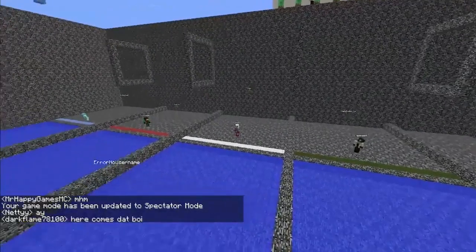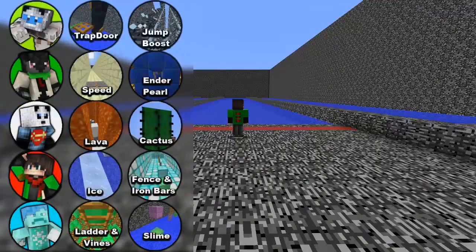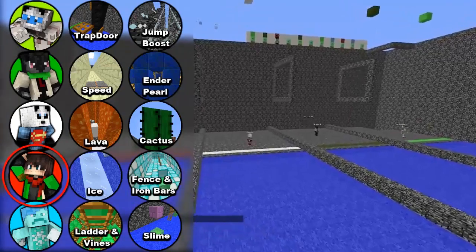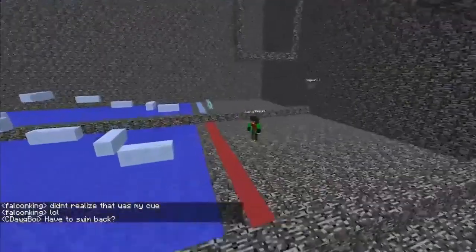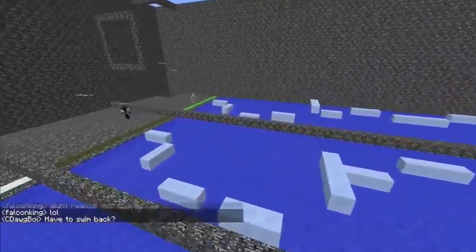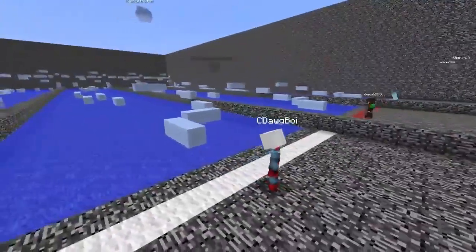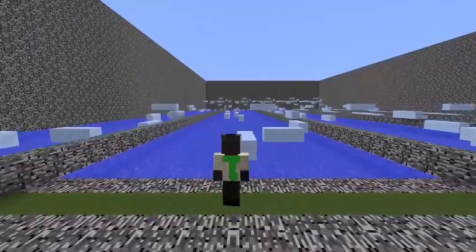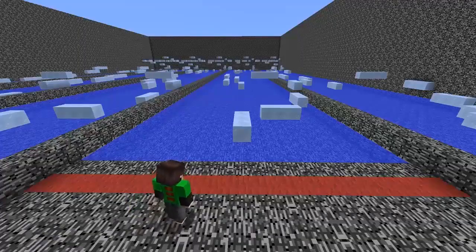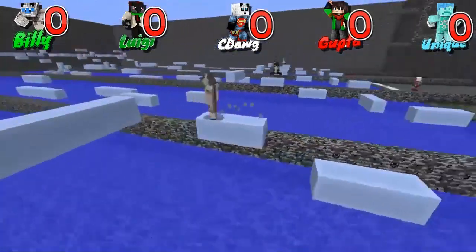Welcome to Parkour Roulette! Off screen, the remaining players selected their courses, shown on screen now. With Gupta's advantage, he was able to select one of his two courses first, and he decided to go with Ice Parkour. Striker, there are no boats involved with this ice, right? Maybe. Sea Dog, you have to wait five seconds at the start here. I'll count you down. Game starts in three, two, one, go! One, two, three, four, five, go!